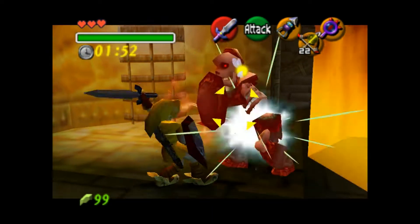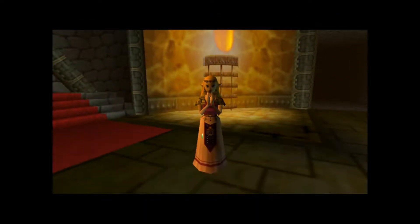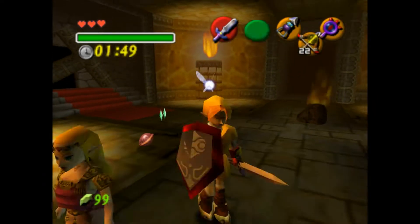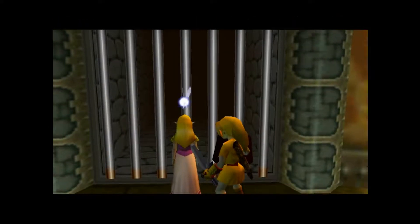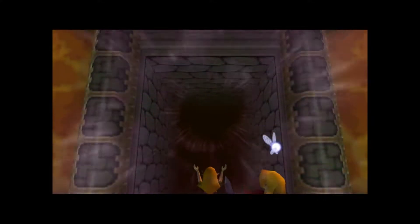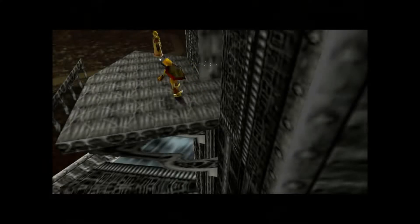Luckily the time frame for that is kind of generous. This one is a jumper, so it wasn't as easy. She gives you hearts or rupees depending on whether you took damage — since I still have no damage, I got rupees. Not that I need rupees, because when you beat the game it takes you to the title screen and you don't get any of them anyway.